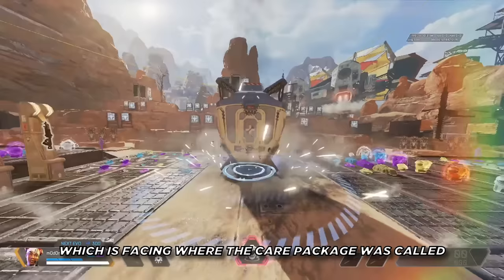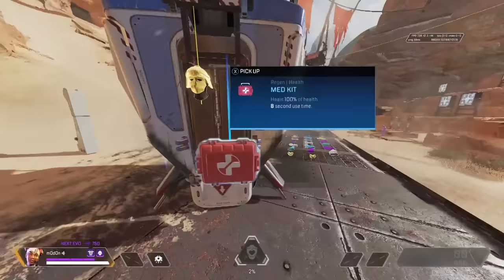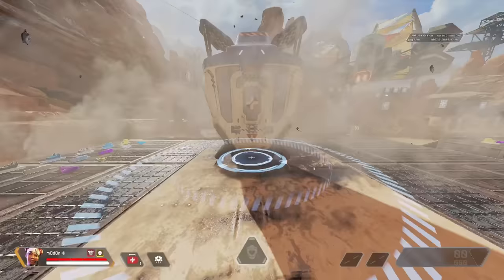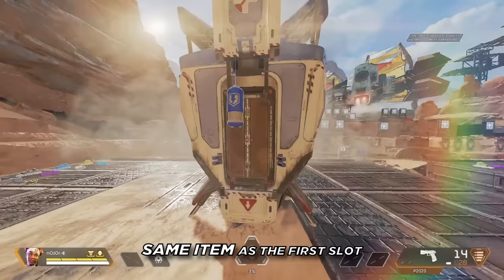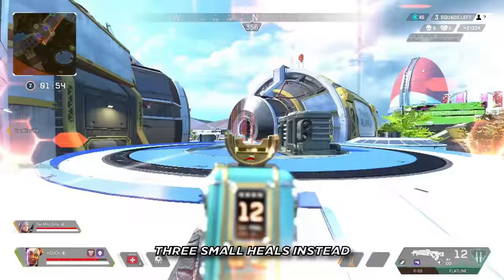As for how the care package works, you'll always find an evo shield in the first slot, which is facing where the care package was called. The body shield will always be an upgrade to you or anyone else on the team. If everyone on your team has a level 3 body shield or higher, this slot has a 100% chance of dropping gold armor. If your team already has gold armor, it gives you a shield battery, med kit, phoenix kit, heat shield, or mobile respawn beacon. The second slot to the right will always drop a piece of gear such as a helmet, backpack, or knockdown shield of a better rarity than one you or your team has. If everyone on your team has all gold gear, the care package will give you the same item as the first slot. The third slot on the left will always give a weapon attachment that's better than the attachment for a gun on you or someone else on your team. In addition to this, you will also receive two small heals, either syringes or shield cells. If you or your team all have gold attachments, the care package will give you three small heals instead.